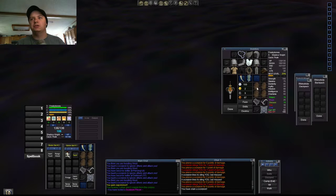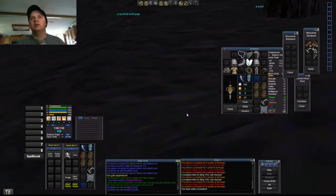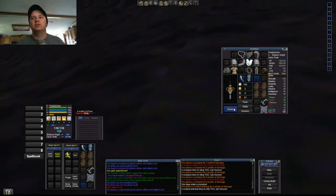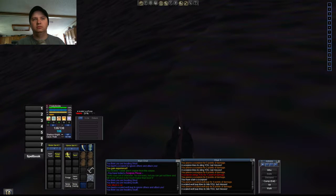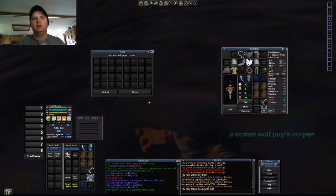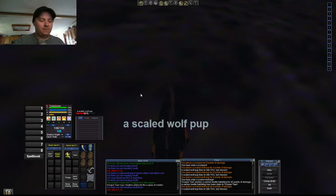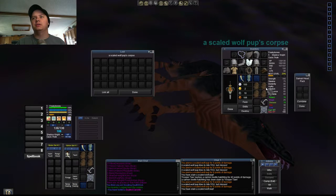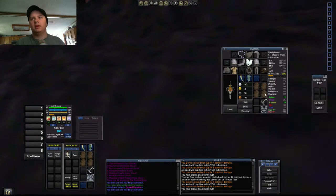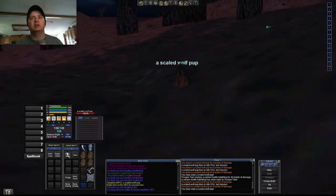I just want to open up all these bags and get my pincers in one and Cursed Scale in another, because I want to actually show all 3 of these turn-ins. We got 18 players on — there's definitely a pit group. And I also have this backpack, the Sarnic Head backpack for the Shadow Knight quest, which I don't really think I'm going to do.